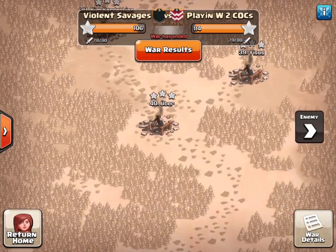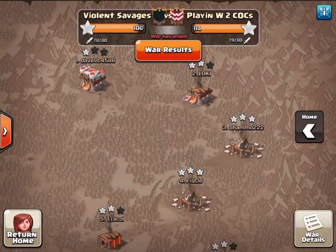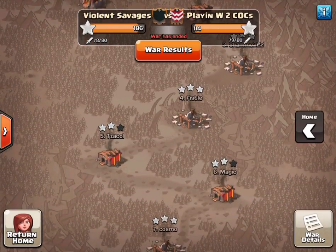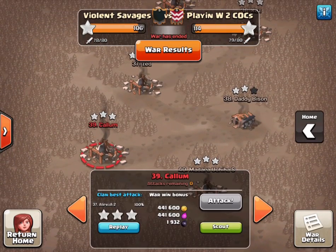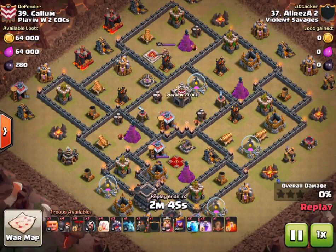So a big 40 versus 40, a lot of Town Hall 9. I'm going to be recapping all the Violent Savages attacks on the PW2C bases, and a guy called Clash with Brad is going to be recapping the other side. I'll put a link to his channel in the description. I suggest you check it out so you can see the other side of the attacks. I've been through all of them - it's always a challenge to pick the cream of the crop, so apologies to those who didn't make it in this recap.